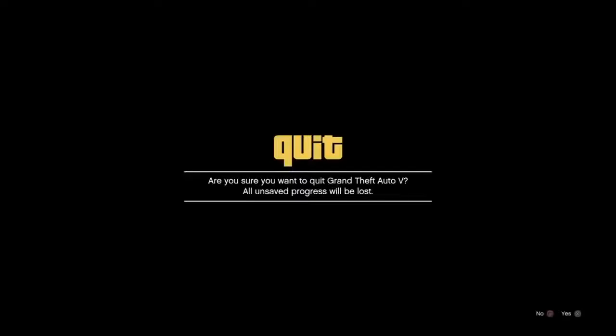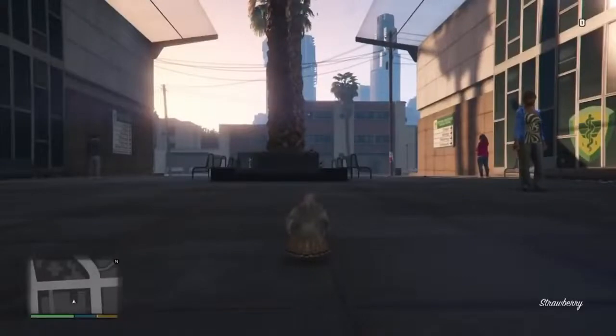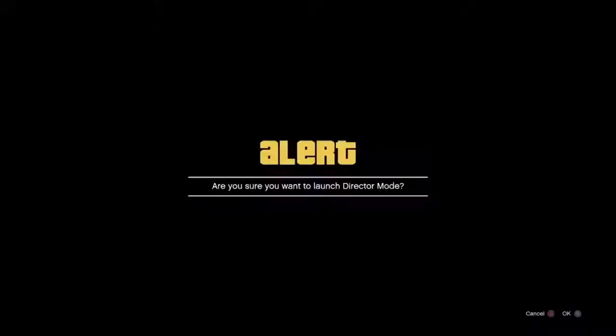Once you are back in GTA, you want to decline this alert here and you should get the wasted sign. Then you will get another black screen. Once you get the black screen where there is a little white loading circle in the bottom right-hand corner, you want to do a recent activity again, declining the alert, and you should spawn at the hospital. Now you want to go into director mode again.